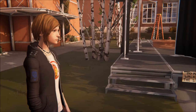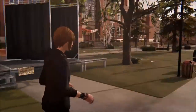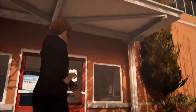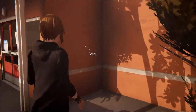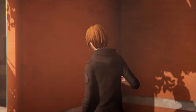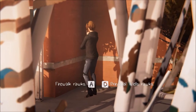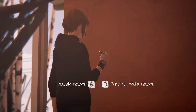The next graffiti place is here at the Blackwell campus area, in front of the school. You go behind the stage on the left and you have the swimming pool building here, as you probably know from the original Life is Strange. On this wall you will find the next graffiti spot. I guess the right one is funnier, so I'll do that one.